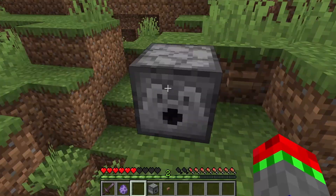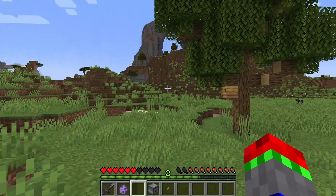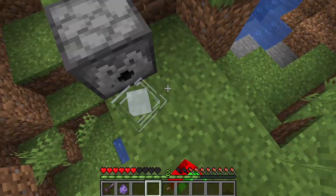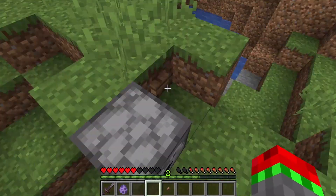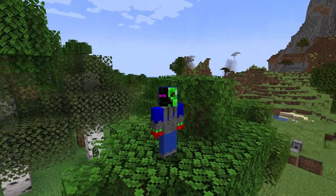Wind charges can also be placed into dispensers, which then shoot the charge out. So if I were to place a block here, it does push me that way — just like that. That's it for this video.